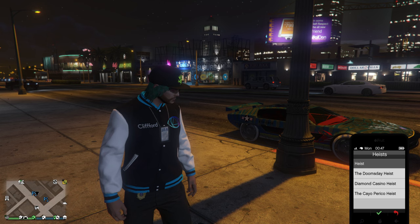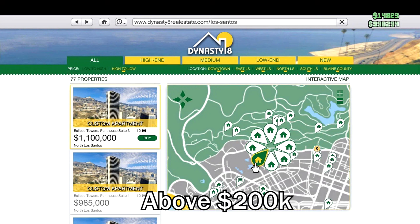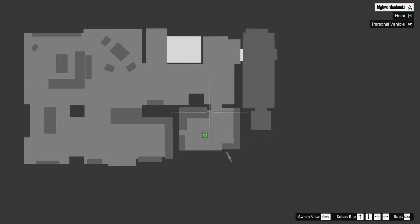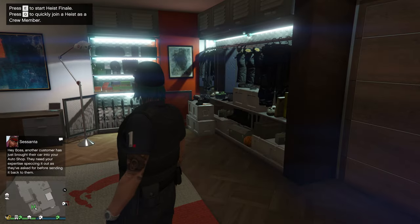But before you can host it, you will need to own an apartment which is above $200k. You can use the SWOT filter right here, because any apartment below $200k will not have the heist feature. So when you purchase the apartment, you just have to go to the heist room and start the heist preps. Inside your apartment, you can find the heist room marked with a huge letter H on your minimap.